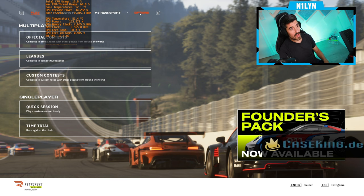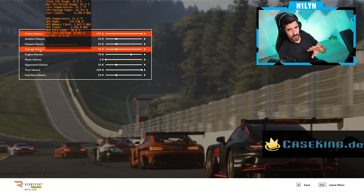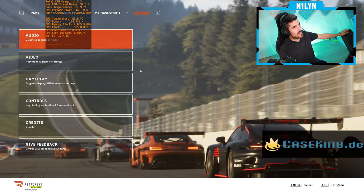In the options you have a lot of them. Audio-wise you can separate the different audio levels to your liking — usually for sim races that means dialing up the tire volume because that's where a lot of information is coming from, though even if you crank this up to 200 you probably won't hear much because the tires mainly stay pretty silent.